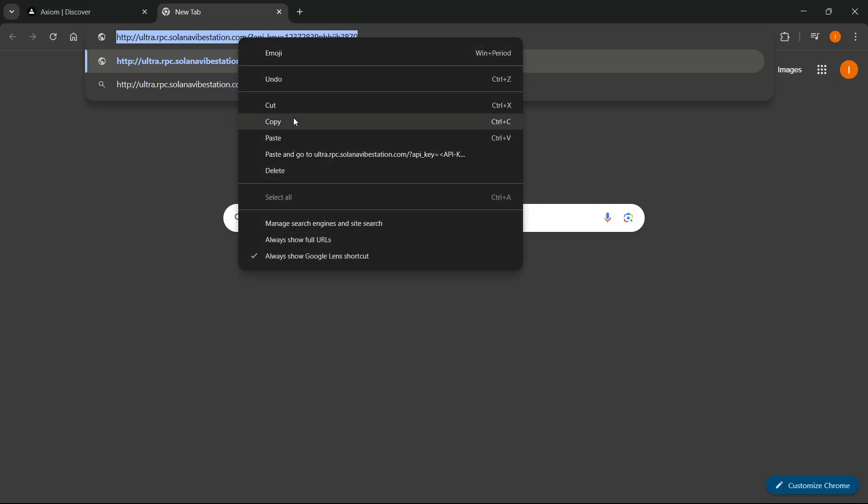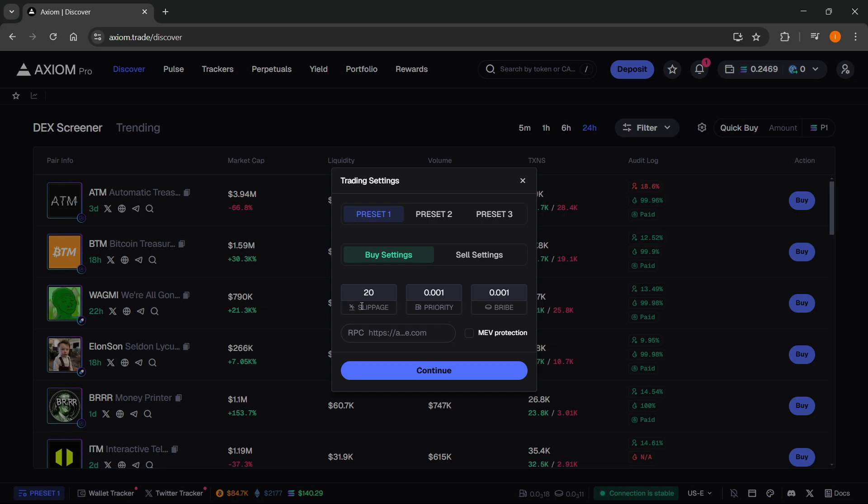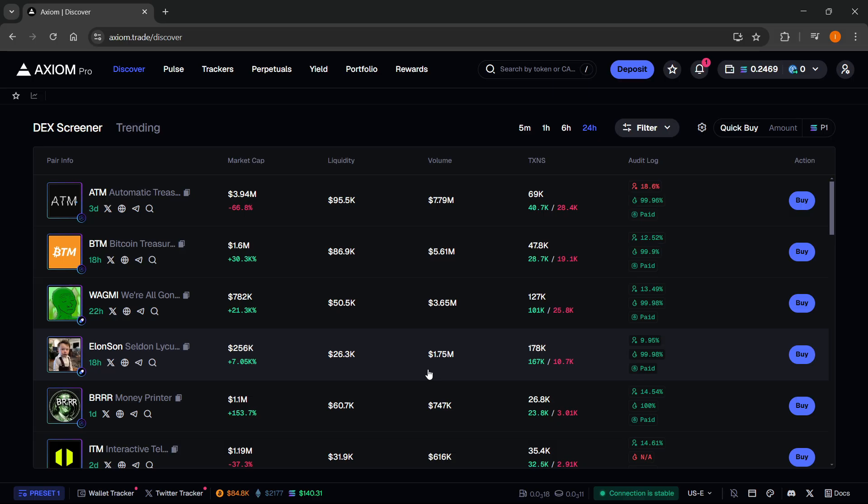Go back into Axiom and click on 'Preset' at the very bottom. Where you see the RPC field, paste in your URL and press continue. Make sure to set it for all your presets — both buys and sells. Do this for Preset 1, Preset 2, and Preset 3 as well. Once done, press continue and your RPC is set.